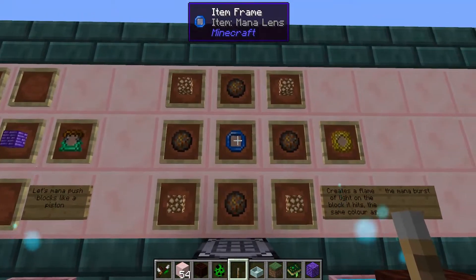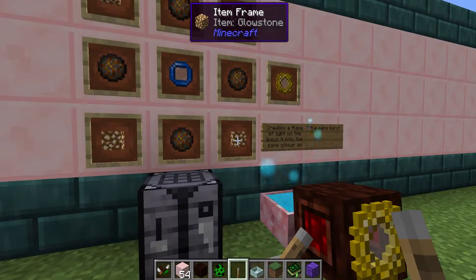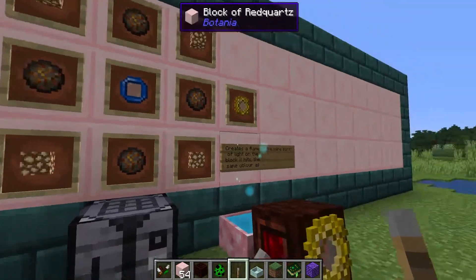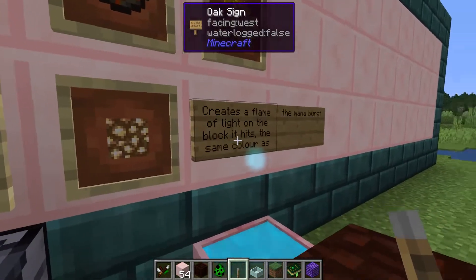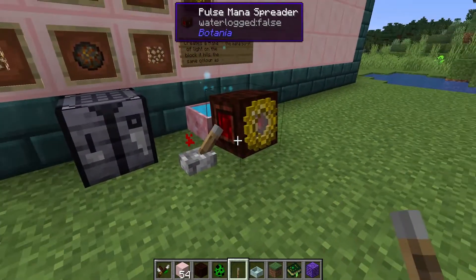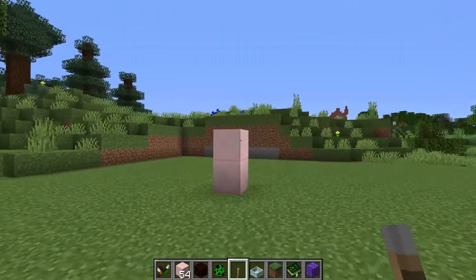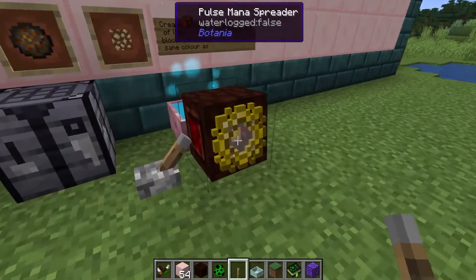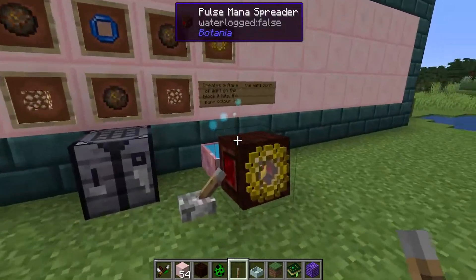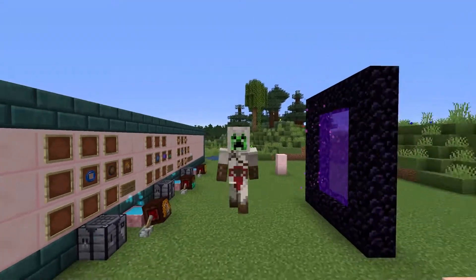The last lens is the flash lens. This is made using a mana lens, four fire charges, and four glowstone — the fire charges and glowstone can be swapped around. What this does is create a decorative flame on any block it hits. You can break it, and this little flame just gives you a little bit of light — it's purely decorative. You can change the color of this flame by combining the flash lens with a dyed regular mana lens, such as a blue mana lens to get a blue flame. It's a good way of making decorative things around your base.